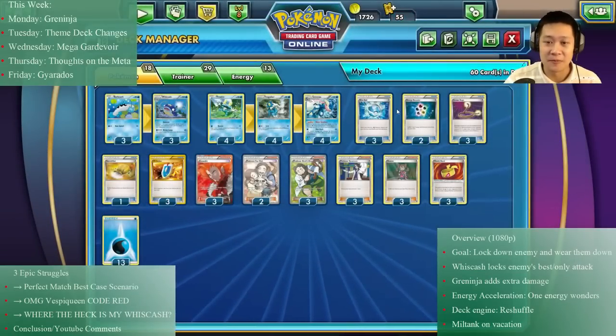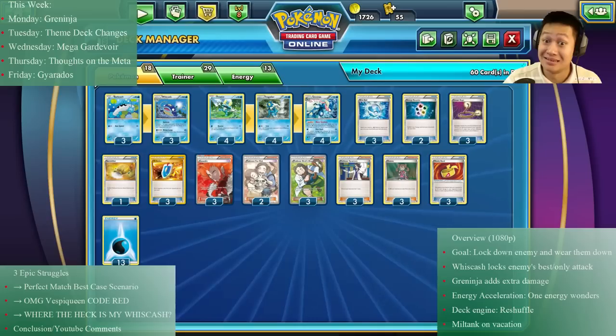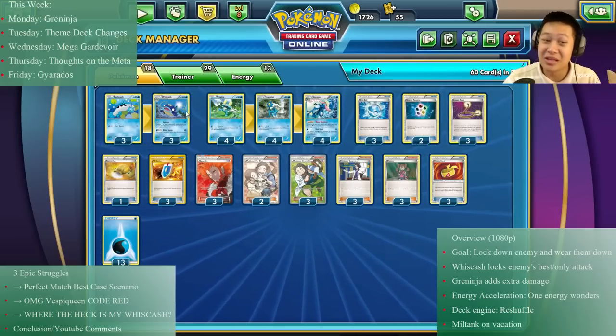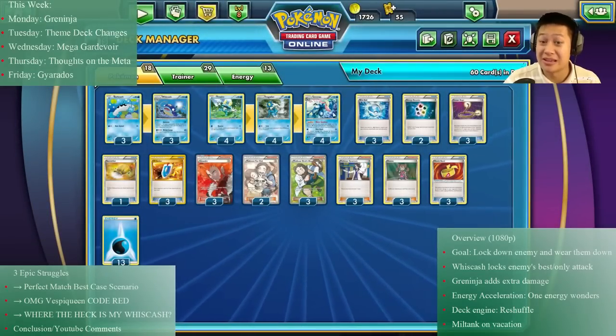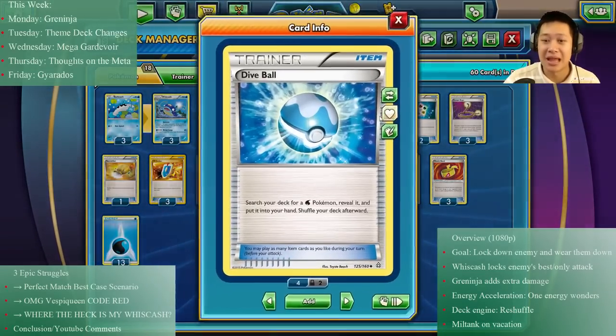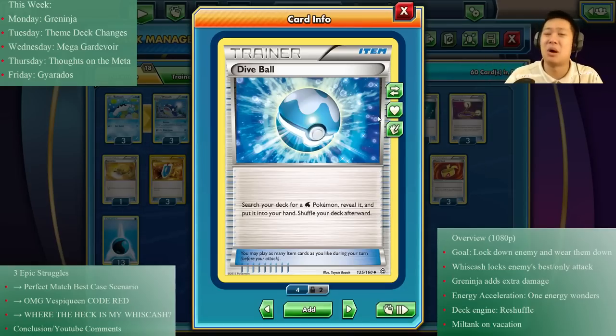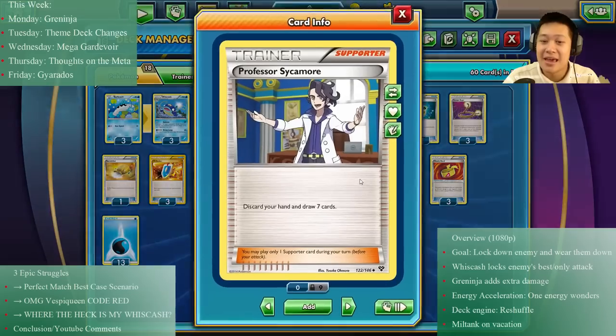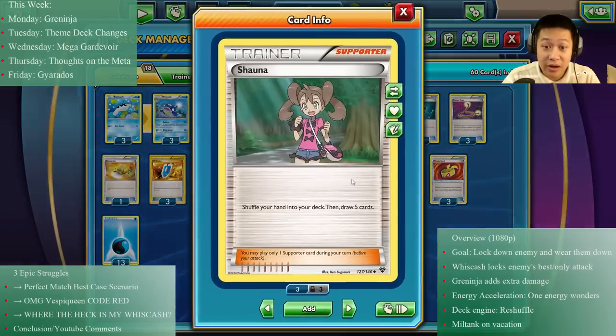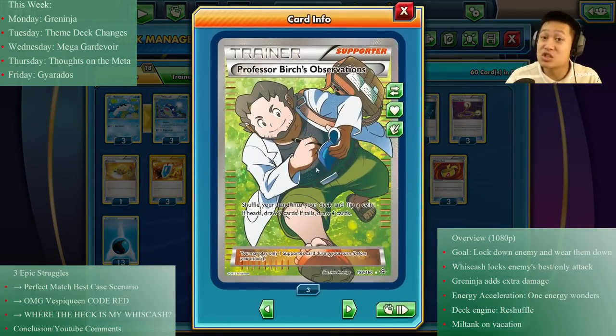There's no Miltank because that would have stolen the show — I really want to showcase Wishcash and Greninja. You'll see more Greninjas than normal. I have Dive Ball because it's the best Poké Ball for a water deck — no penalties whatsoever. For draw, I'm doing something cheap: no N, no Shaymins. We'll have Sycamore, Shauna, and Professor Birch. No AZ either — this deck just eats up cards like crazy.